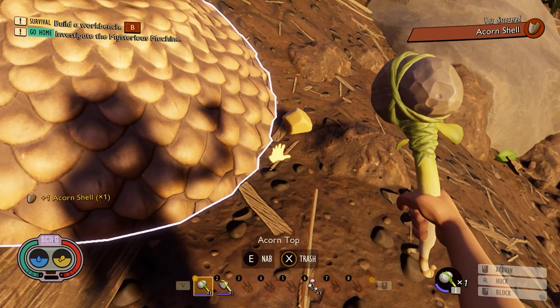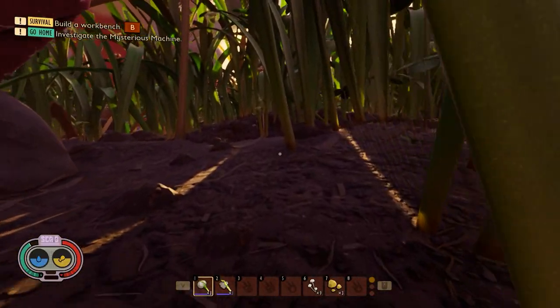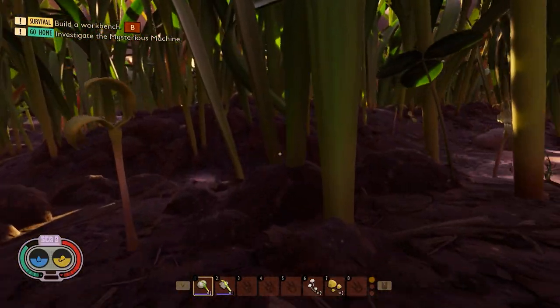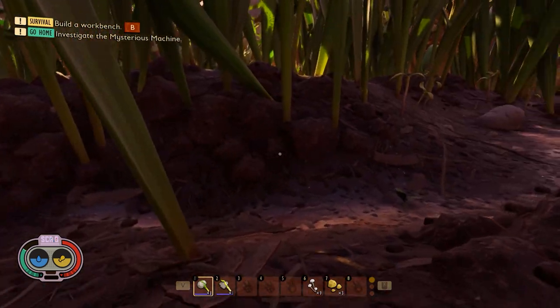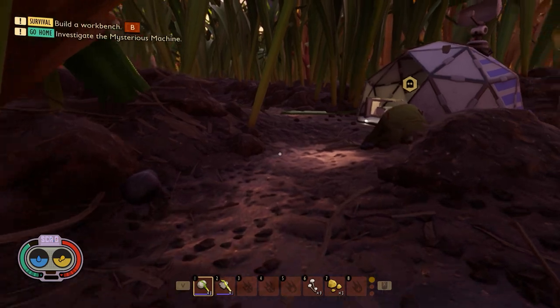We need to collect an acorn shell, and then we need to go back to the field station. You can go to any field station — it doesn't really matter. I'm getting close to the field station now.